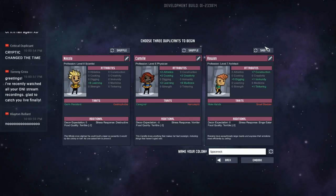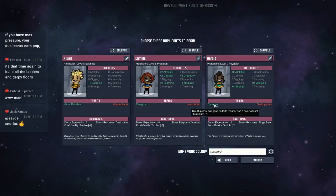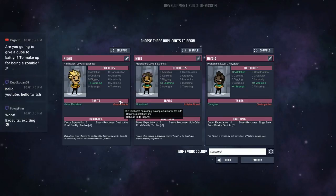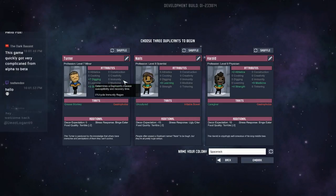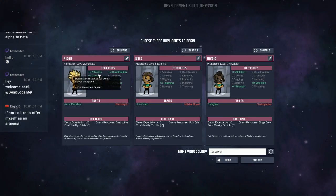I'm going to quickly find a decent set of dupes. That one had two strength — I should probably find one with decent strength since it gives a nice benefit to carrying things. Four strength, nine medicine, two athletics — that's pretty good. Gastrophobia, so they won't cook, but they'll be good at running around and picking stuff up. They can be a caregiver with plus five to medicine. I want someone with high learning so we can research quickly.